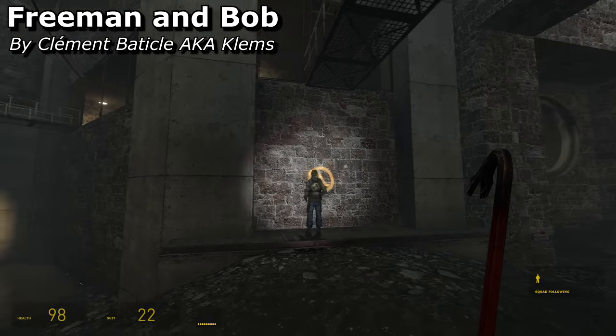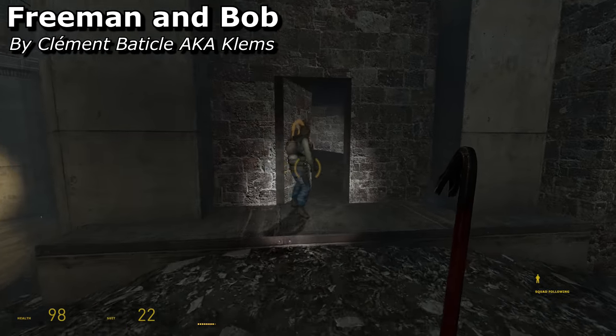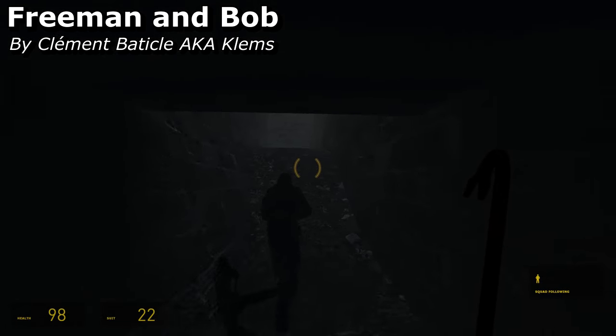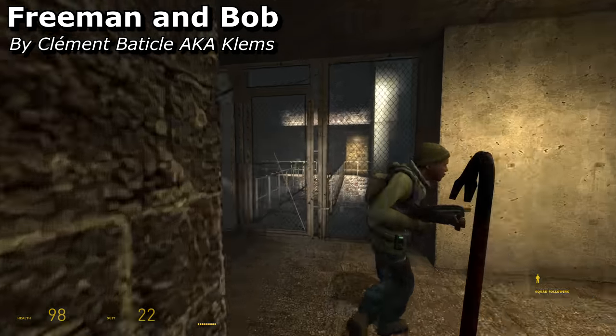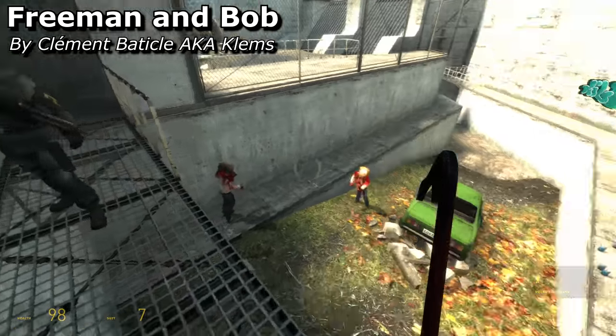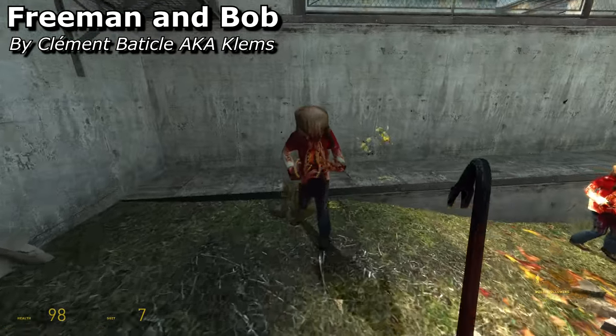Freeman and Bob could pass as a Half-Life 2 level — it looks, plays and smells just like one. But on top of that, it throws some original ideas into the mix, which is most welcome. The first half is puzzle-based. You're without a weapon, but luckily you have Bob, who will shoot enemies and generally be quite helpful.